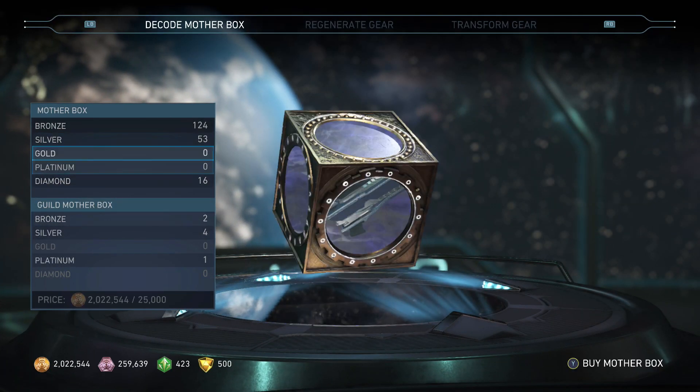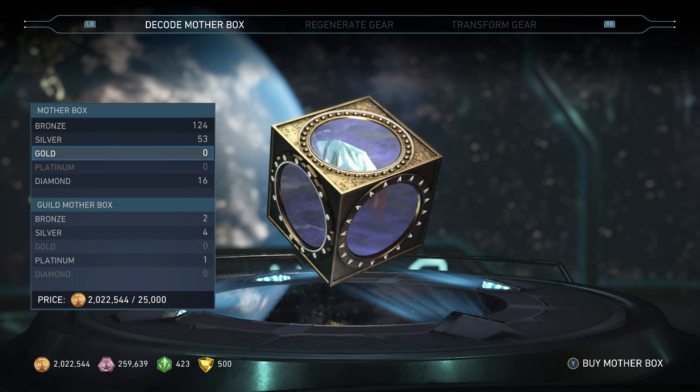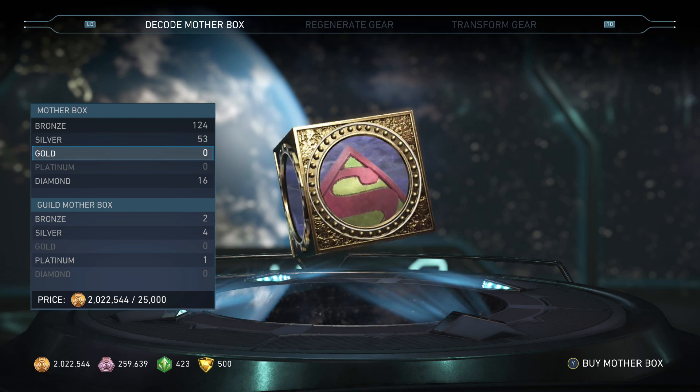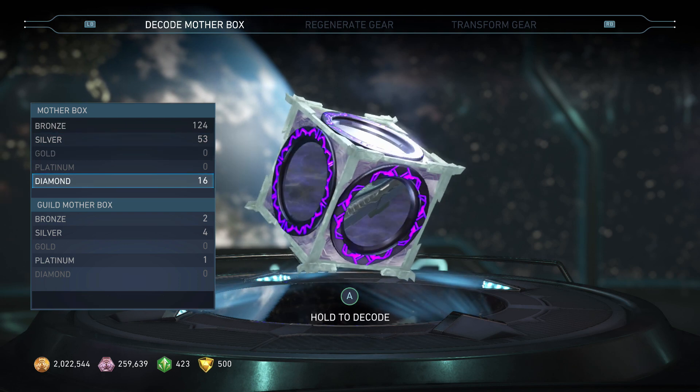I do have a ton of mother boxes just sitting here I haven't opened yet. I'll get around to them in the future, but they cannot have Adam gear in them because that's not how mother boxes work. When you unlock a mother box, all of the stuff inside is already determined, so none of these mother boxes can actually have Adam gear in them.